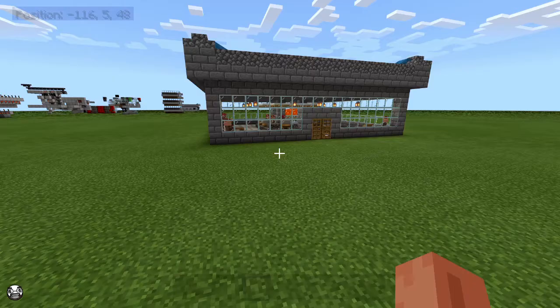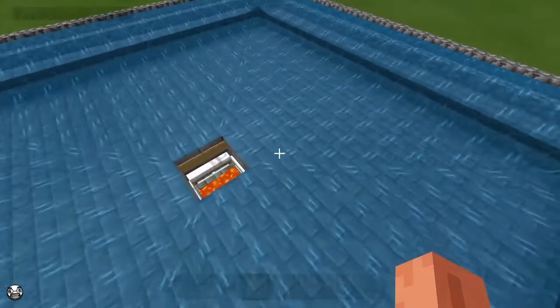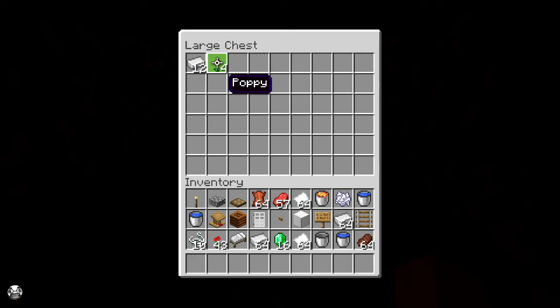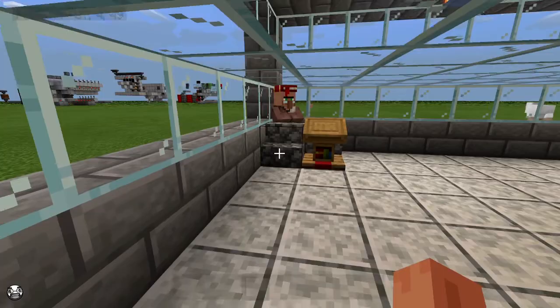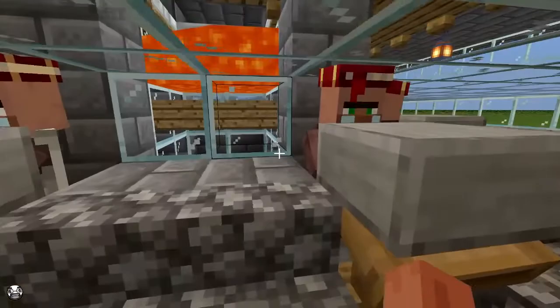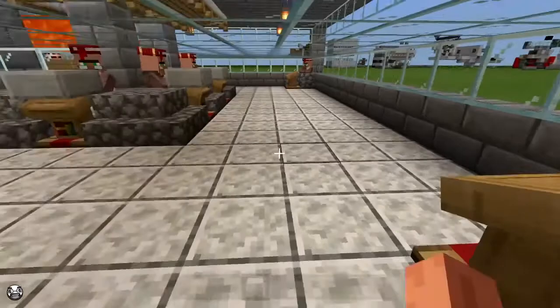Let's head over to a creative world and I'll show you how it's done. Here's a bird's eye view of the farm. Iron golems will spawn up here and get pushed by the water down into this lava stream. When iron golems get killed they have a chance to drop various numbers of iron and roses. To get iron golems to spawn you need 20 beds, 10 villagers, and 75% of those villagers have to be working at workstations. With this design we have 12 villagers, 20 beds, and all of them will be working.